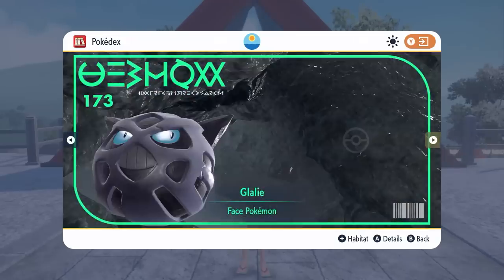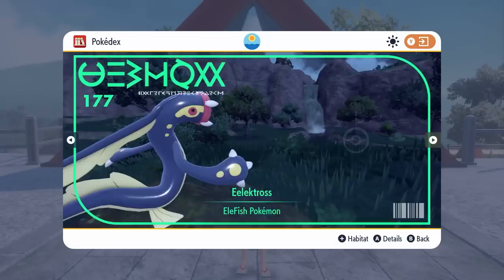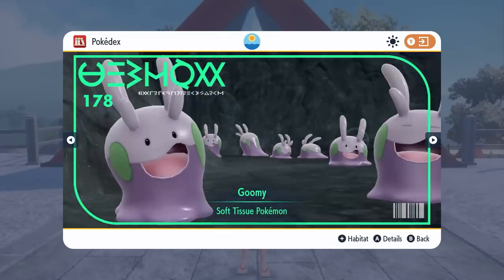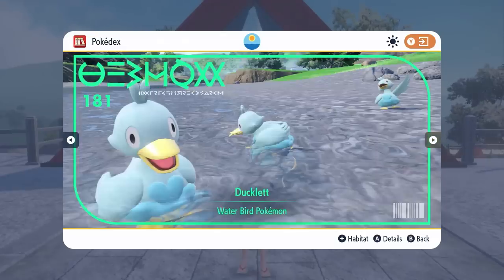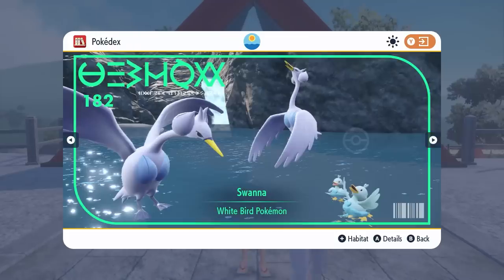We've got Tynamo, Eelektrik and Eelektross from the base games. Goomy, Sliggoo and Goodra. And then debuts from Ducklett and Swanna coming up into Kitakami, which is really good — and the actual overworld sprite of Swanna I really like the look of.